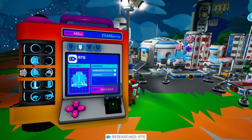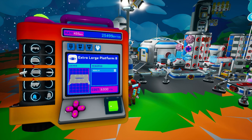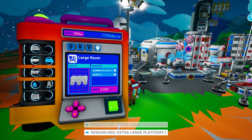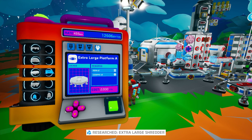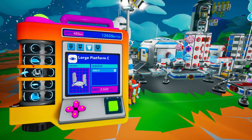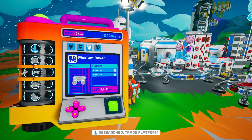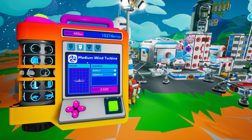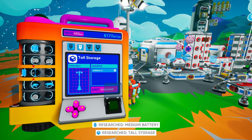The first thing we've got to get is that RTG — we need some RTG power in here. For quality of life: extra large platform type B, extra large platform type C, extra large shredder, and some batteries so we can make those. We'll also grab the tall storage.